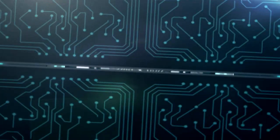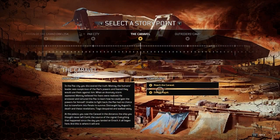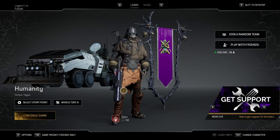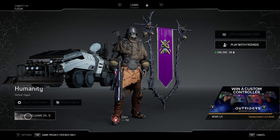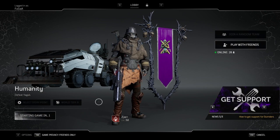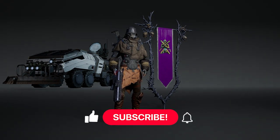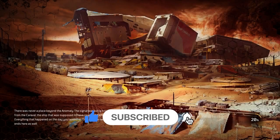Hello guys, this is Fugaa back again with yet another Outriders video. I've been playing this game a lot — around 100 and some hours. I played the demo and leveled a pretty crazy Techno and Devastator, but those got wiped. So now I'm leveling this Pyro, just checking how the Pyro is. This video is just to show you a quick tip on how to grind world tiers.